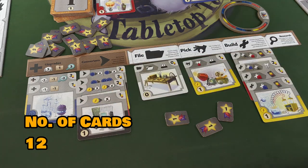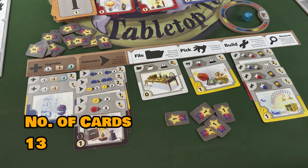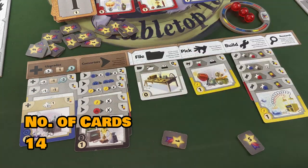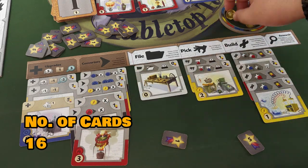The round where a player builds their 15th gizmo card — 16 including their starting card — will be the final round in the game. The game ends once the last player ends their turn. Score all cards and bonus victory points to determine the winner.